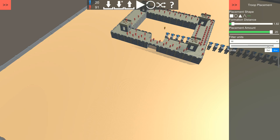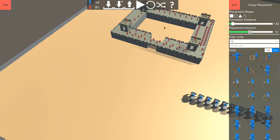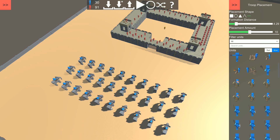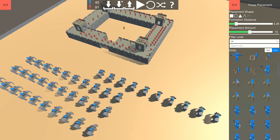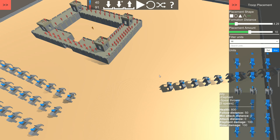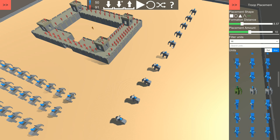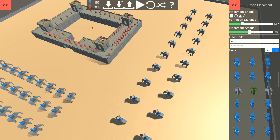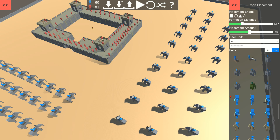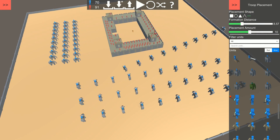There might be too many of them. I'm gonna use stand formation and increase the distance. I also want spear throwers — five spears. One of them is going to have a bow, and one is going to have a hand cannon, which I would like to have.